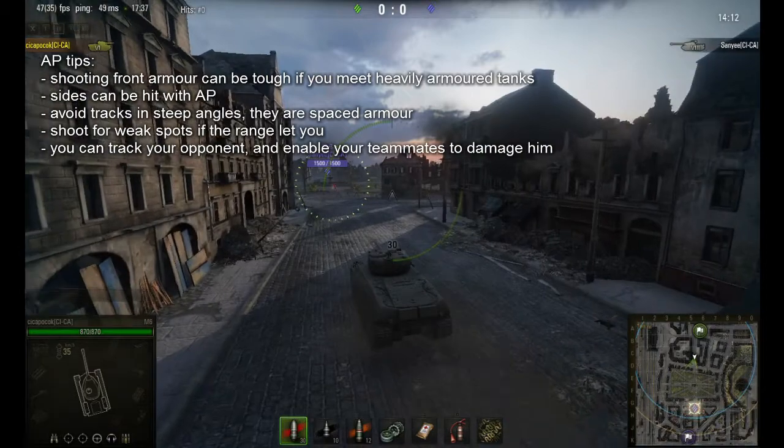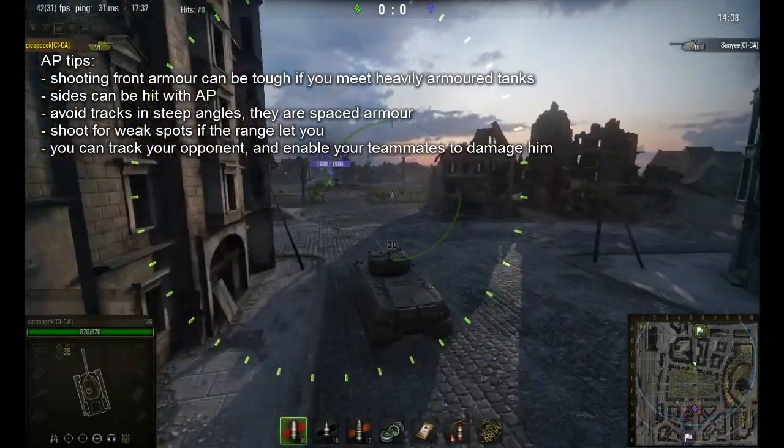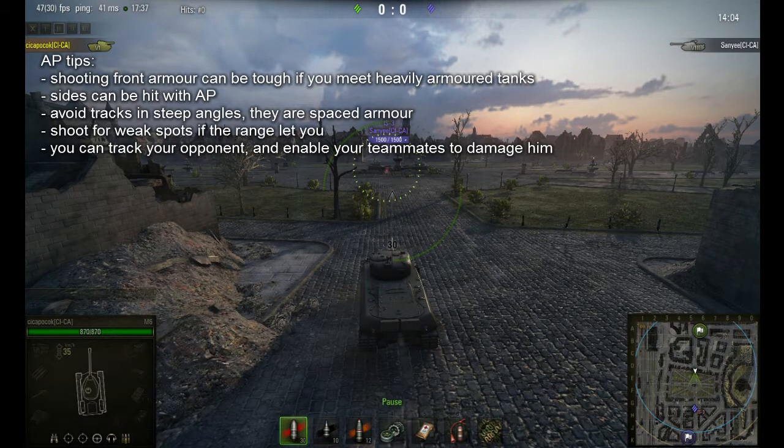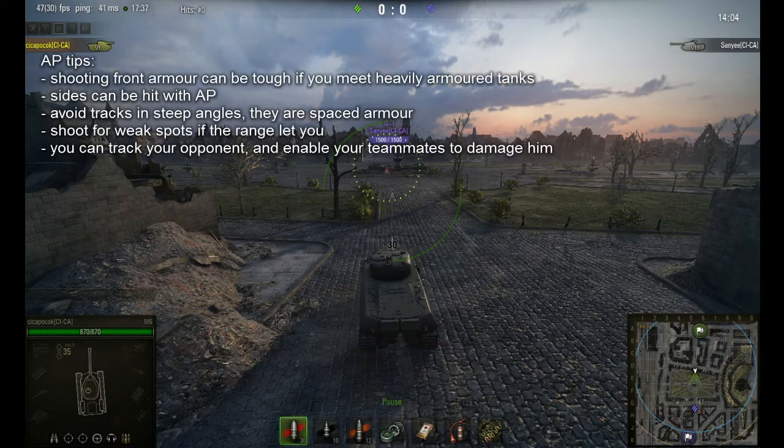Basically, you should use as much AP as you can in each battle. AP rounds are usually cheap, so there is a reason you should use them. If you don't know what to shoot on your opponents, here is a rule of thumb: try to use AP first, and try AP a second time if you failed the first. After failing twice, you should choose a different path — maybe use APCR, maybe HE, it depends on the situation.